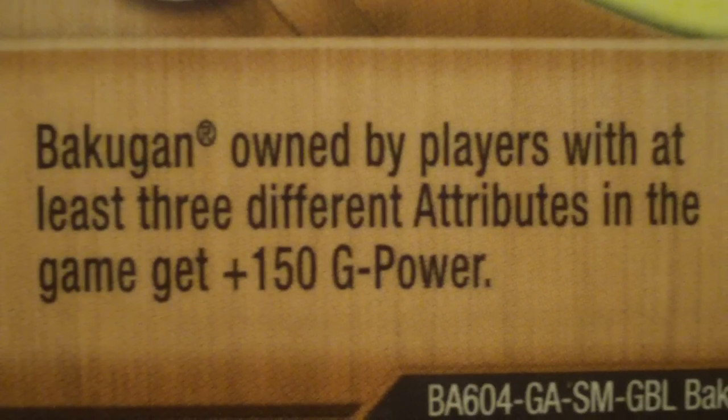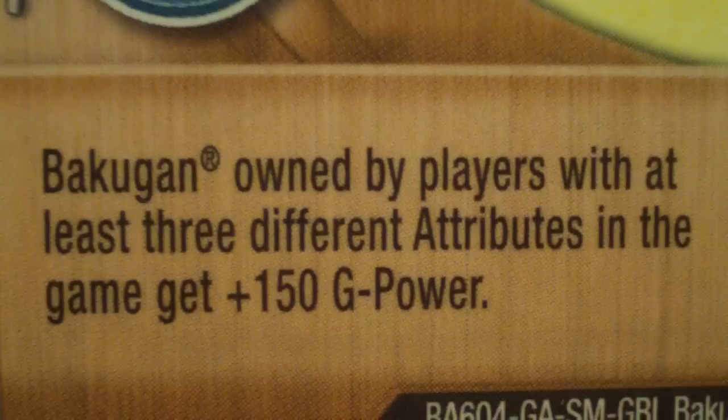So let's reveal the gate card. We've seen this one before — this gate card is called Tri-Color Boot. The gate card text: Bakugan owned by players with at least three different attributes in the game get plus 150 G power. So a pretty powerful copper bronze card.